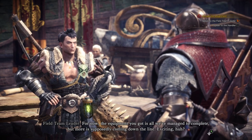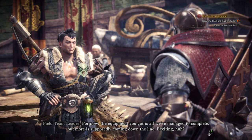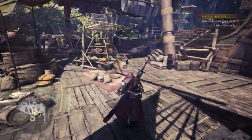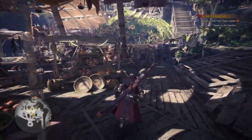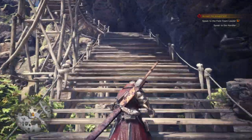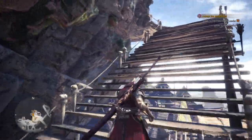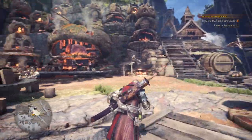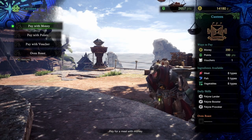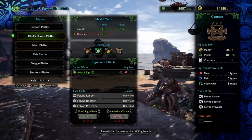For now, the equipment you got is all we have managed to complete. But more is supposedly coming down the line. Exciting, huh? About the mantle that helps you lure monsters and stay hidden — the canteen has a new soup, a new furnace. We have a new animation as well. I did it before, so sorry. Let me see if we can have the animation one more time so you can see the cute kitties.